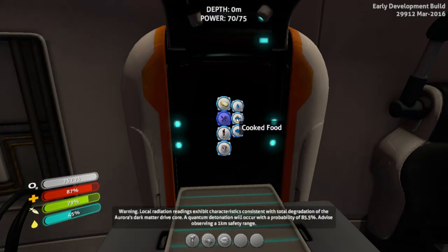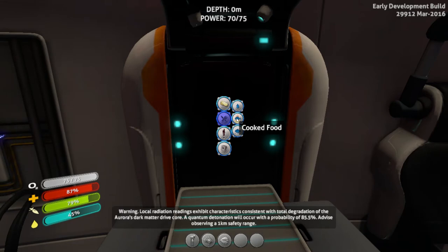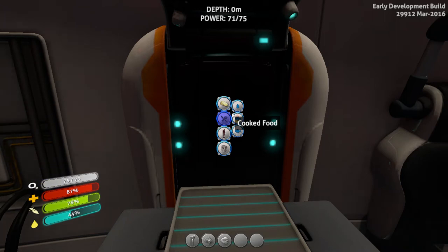The PDA warns: local radiation readings are consistent with total degradation of the Aurora's dark matter drive — a quantum detonation will occur with a probability of 85.5%, so observe a one kilometer safety range. Don't go near the Aurora early on, and you'll see radiation detector warnings if you get too close. Don't approach until you've got a radiation suit.